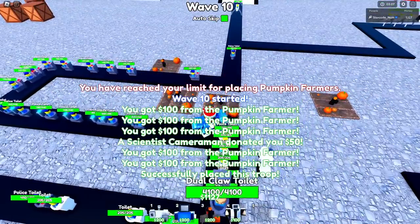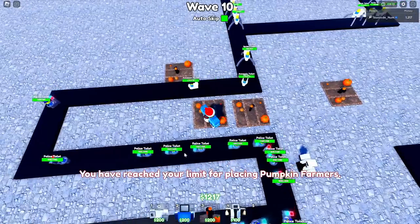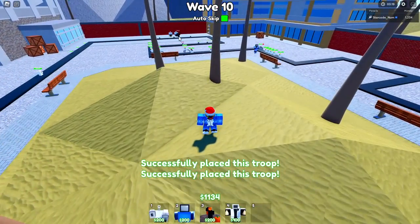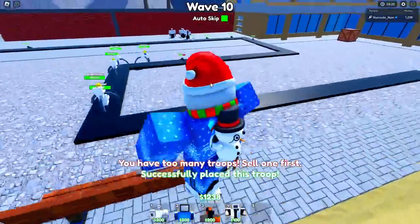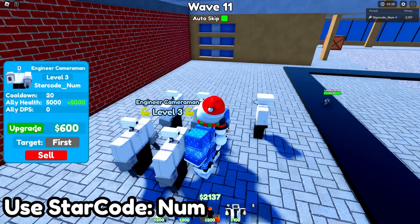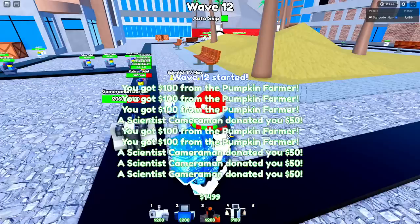In the meantime, I'm going to place down more pumpkin farms right down the middle since this is where they're gonna get stunned. There we go - we have the max amount of those. Now we can just go ahead and keep placing scientist cameramans all the way down there so they prevent my stuff from getting stunned. Now we have placed the maximum troops possible.